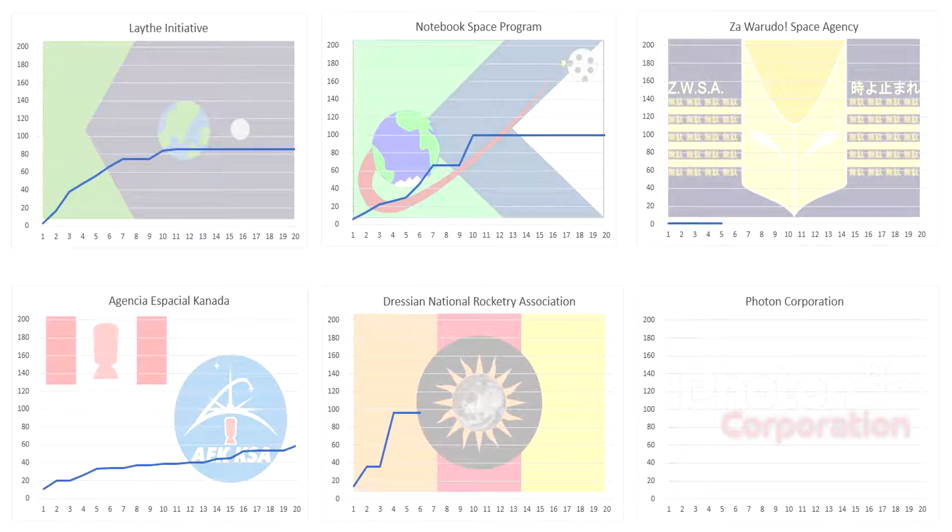Here's an updated progress chart of our competitors. I updated the info for the Lathe Initiative and the Zawarudo Space Agency. Zawarudo is still very impressive at five milestones on day one, the Lathe Initiative finished on day 86, Notebook finished on day 100. We still have some folks to catch up — Photon is still missing and the DNRA needs to catch up hopefully soon. Until then, I'm Not Manly — fly safe.